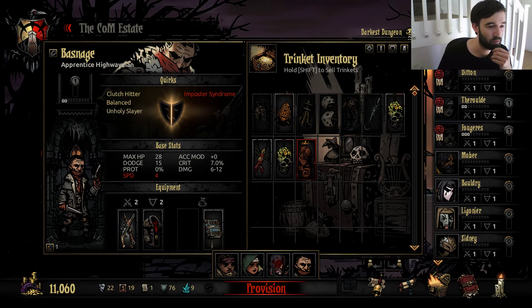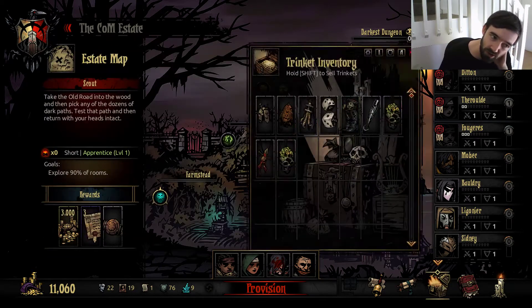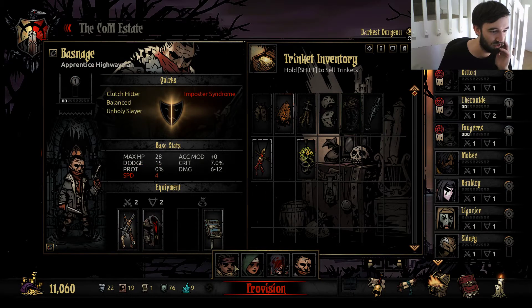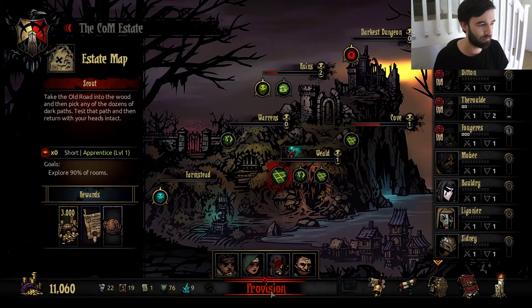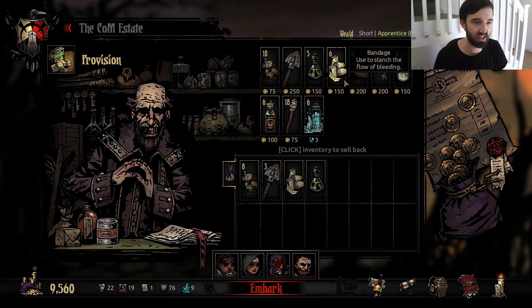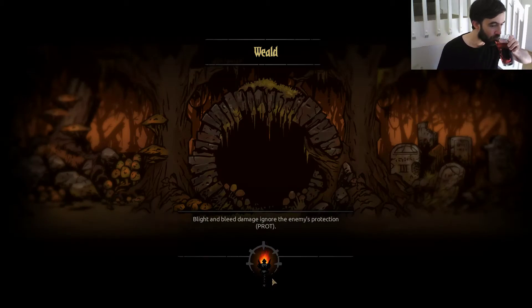The Ancestor's Tentacle Idol — we can throw that on anyone except the Flagellant, so I may as well put it on the Vestal. I don't want an unreliable healer. Blight Resist — we're going to the Weald, right? Minus 2 Dodge is essentially completely irrelevant, but I'll put it on the Arbalest. The Bloodied Fetish also seems fine — I'm not hugely concerned about disease in the Weald. I think we want eight food — seems safe. Three Shovels in the Weald, two Anti-Venom, one Bandage, one Herb, one Key, one Holy Water. No torches — I'd much rather have the loot. It may be a greedy play, but if so, that fits a greedy boy very well.